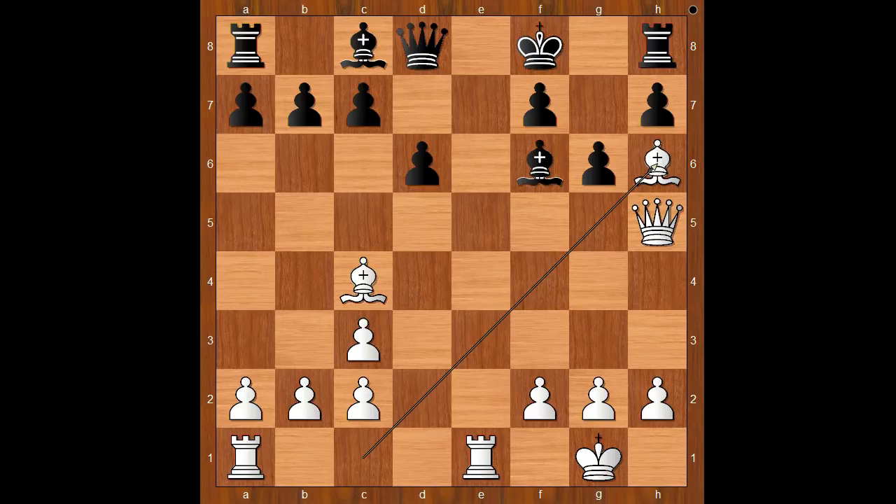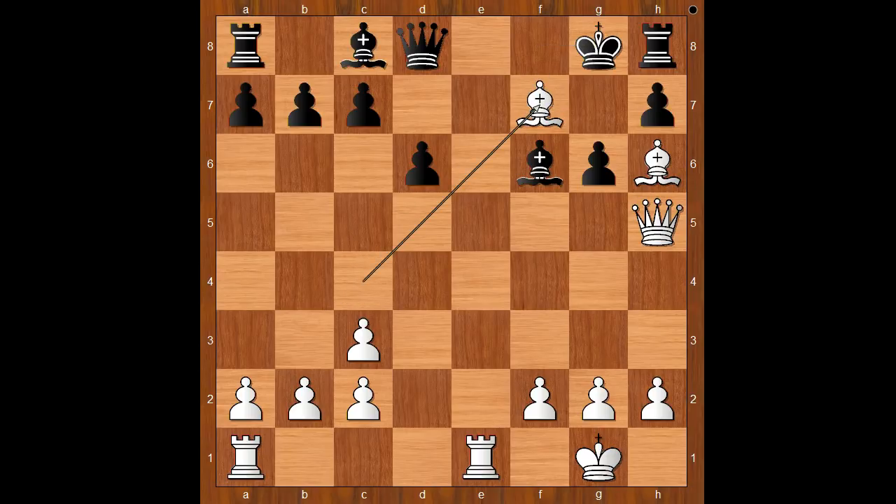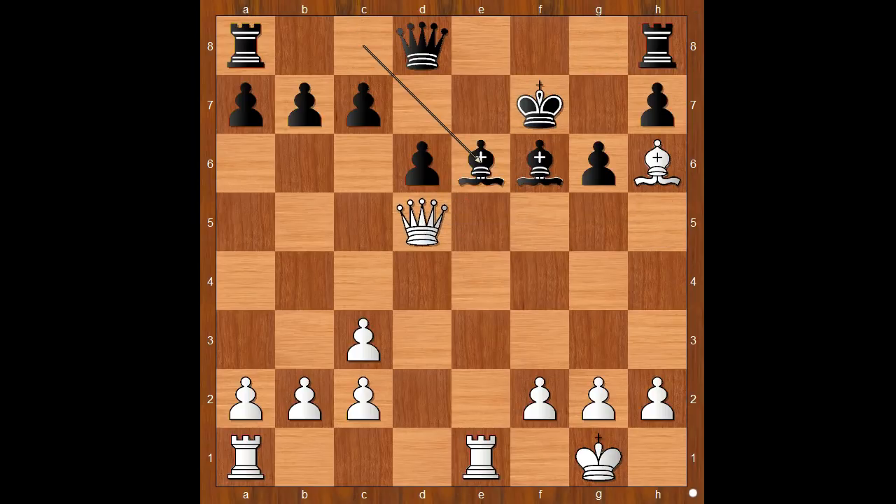Black to move. Tartakower was choosing between bishop to g7 and king to g8. He played bishop to g7. When he considered king to g8, he didn't like this variation. Are you ready to see the variation which Tartakower wanted to avoid? The move is — kaboom, check. King takes bishop. Queen to d5, check. And after bishop to e6, queen takes bishop, checkmate.